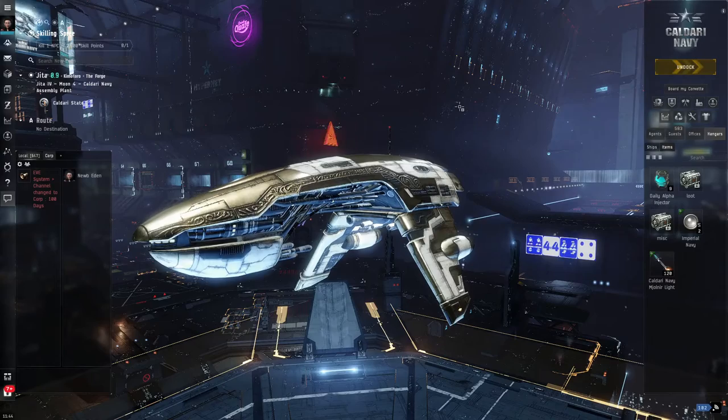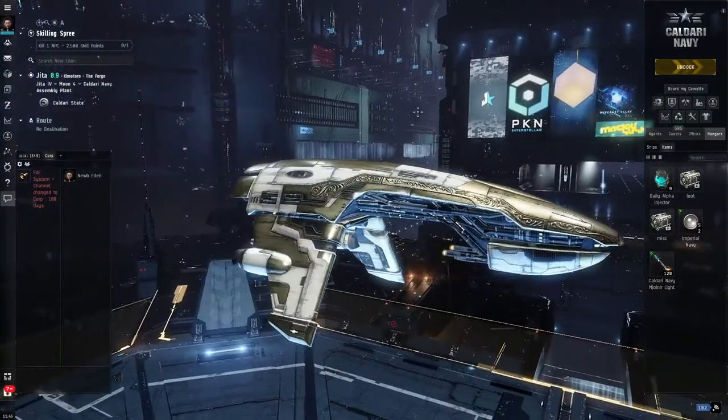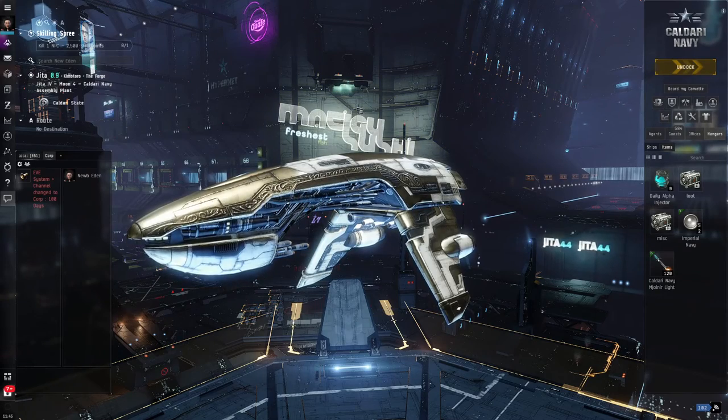Where do I begin and where can I get ideas about what makes a good fit compared to a bad fit? So here we are sitting in Jita Trade Hub in our little Punisher. By the way, if you have not logged in in a while, it is worth logging in just to check out the incredible beautiful new interior of the Jita Trade Hub. Amazing artwork, fantastic.